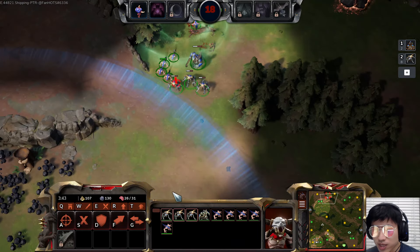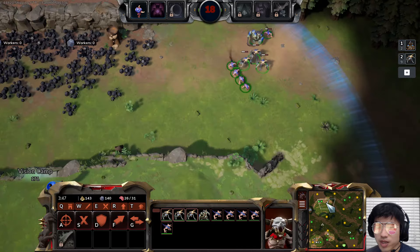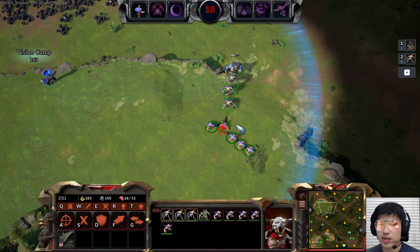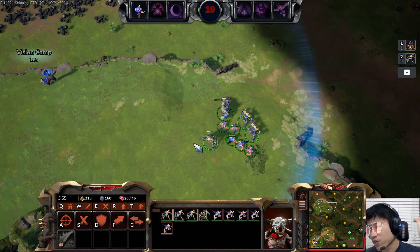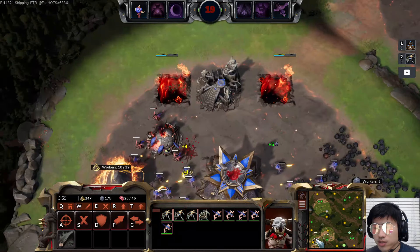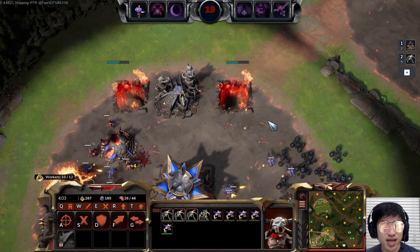At that point you are set up for success because you already have so much of the resources on the map. After that you can explore the game and do whatever you want. That is a very solid opening build order for the Infernal race, and it's very commonly used at the highest ranks on the ladder right now — a lot of the Grandmasters use this type of build order.